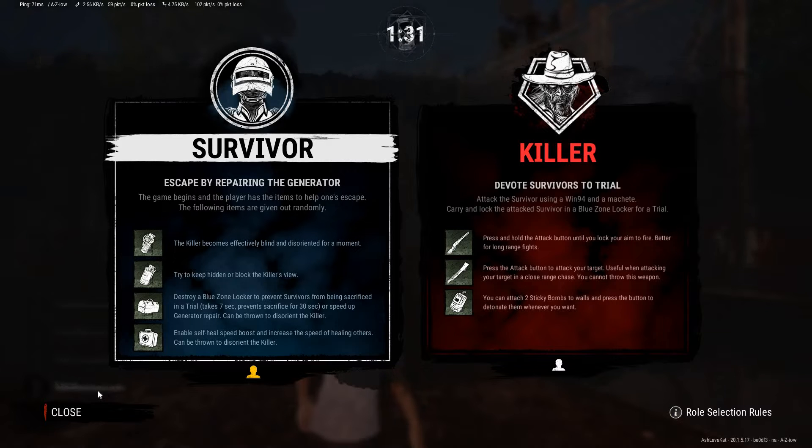So we'll try Survivor first, which I've done, and I escaped last round. I wanted to test out the game a few times to see how it works. And then there's Killer, which we'll try on the next round — I have not tried it yet. It looks like the killer is supposed to be based off of Deathslinger.